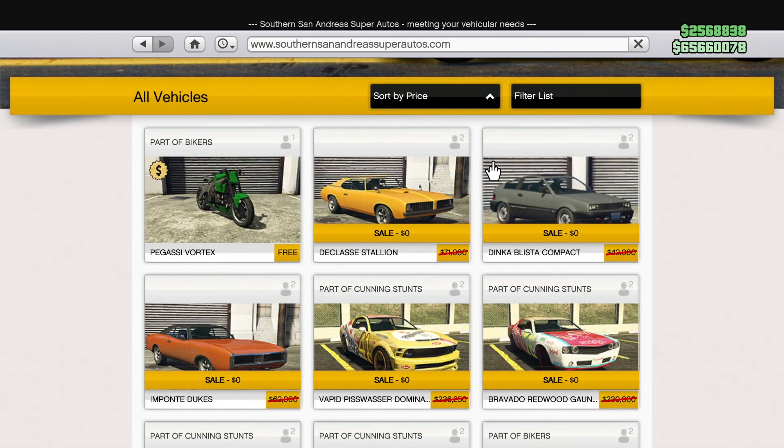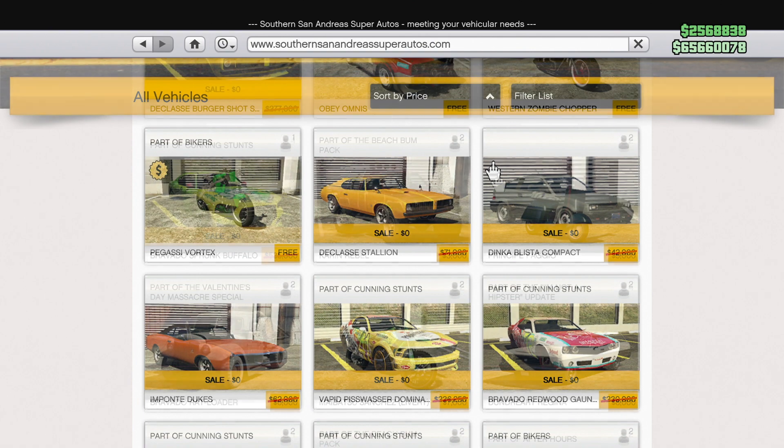This vehicle hasn't been released yet but will over the next couple of weeks — it's another version of the Dinka Blista. The one we have now is the Blista Compact, which you can get for free, or if you can't, it's only $42,000. The Dinka Blista Kanjo, coming in a couple of weeks, has a buy-it-now price of $580,000 or a trade price of $435,000 — almost 10 to 12 times more expensive. And remember, that original vehicle was available on day one.